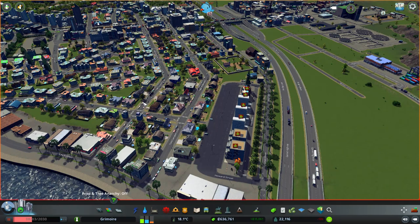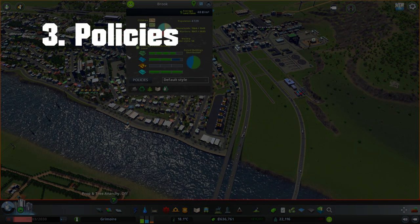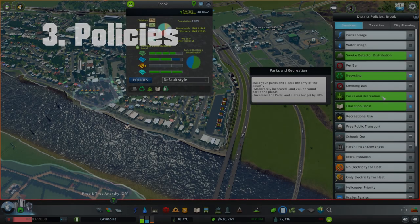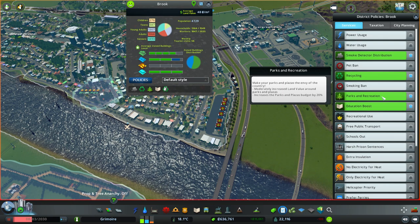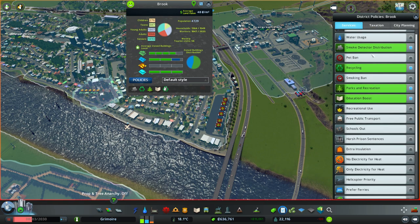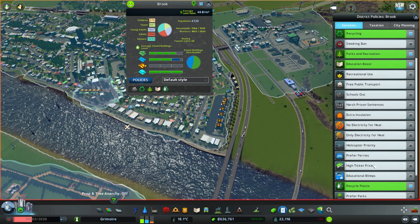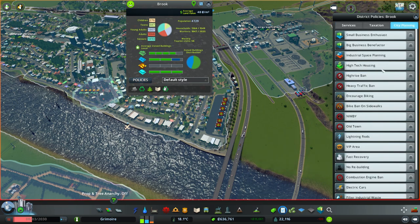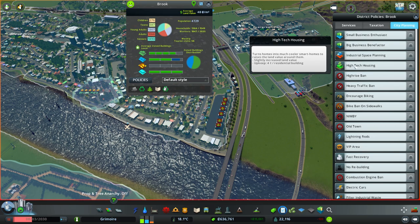Tip number three: turn on two policies for the zone you want to improve — or even for the entire city. The first is the Parks and Recreation policy, and the second is High-Tech Housing. High-Tech Housing adds technology to your houses, making your residential zones more desirable and therefore increasing their land value. Those are two policies you should definitely turn on.